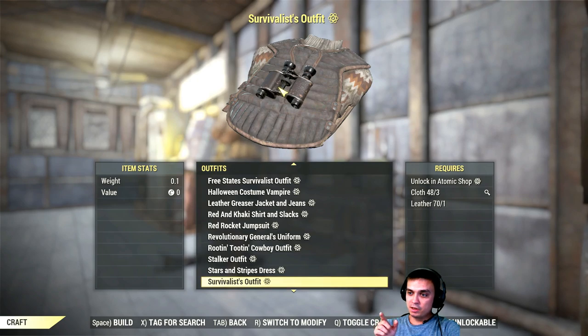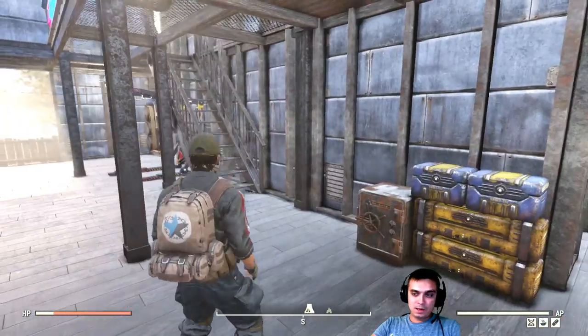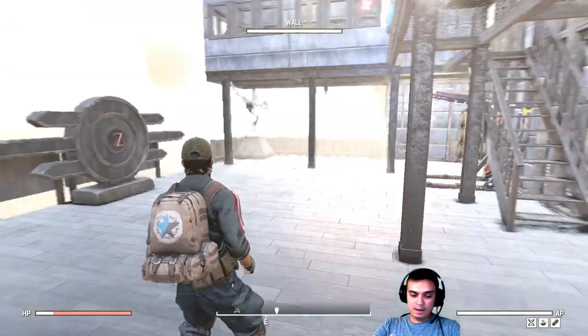Power armor - check. Jetpack - check. 10-millimeter submachine gun paint - check. Outfit, hat, bandana - yes. Pip-Boy - yes. Survivalist player icon - still need to do that one. Flags - covered. That's it, everything else is covered, we're going good.